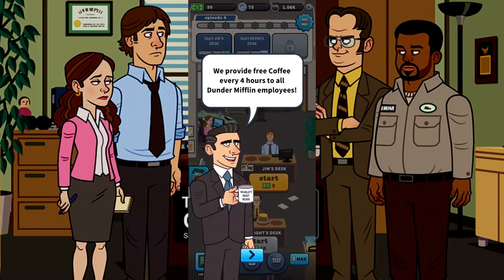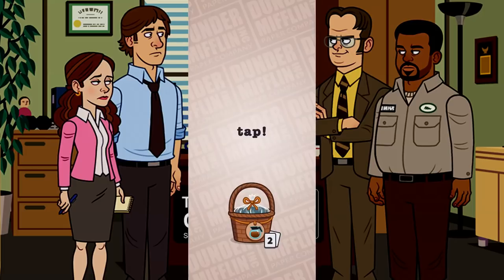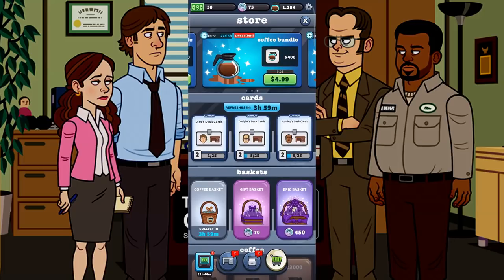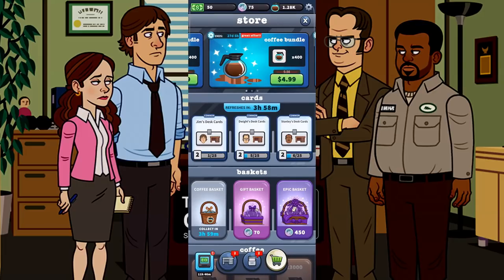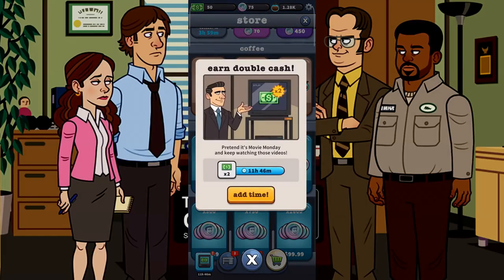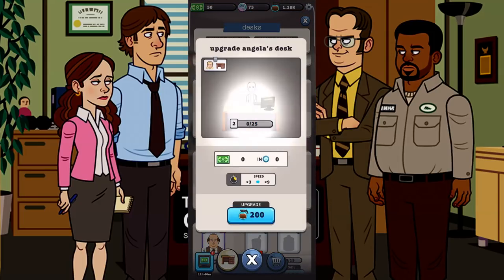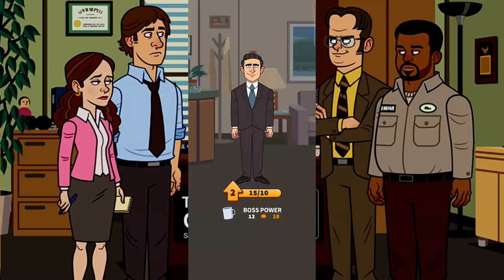Need a caffeine boost? The game provides free coffee every four hours to all employees. Use the coffee to upgrade your desk. I got a free coffee basket. I'm actually going to play this game just chill on my phone relaxing. Let's upgrade Angela's desk and get Michael Scott upgraded as well — upgrading him increases boss power.